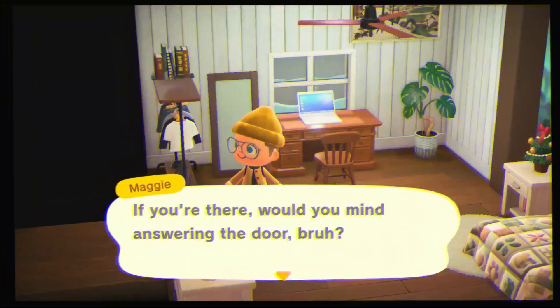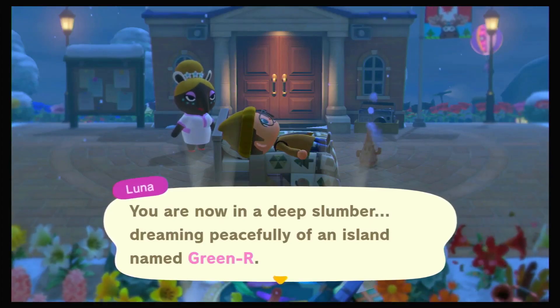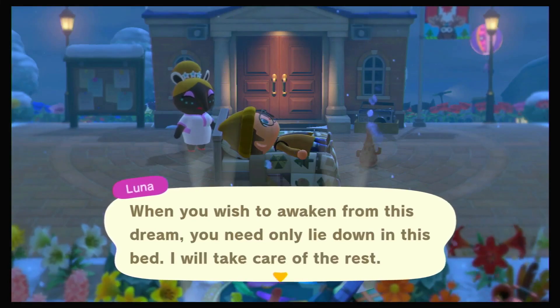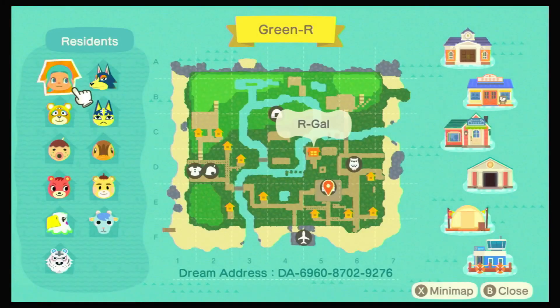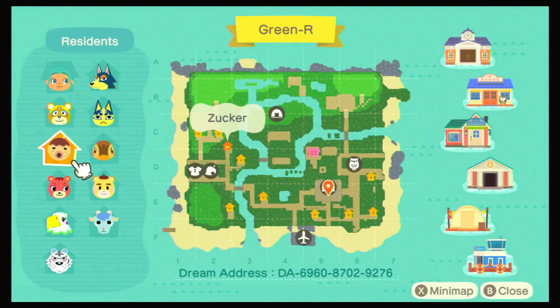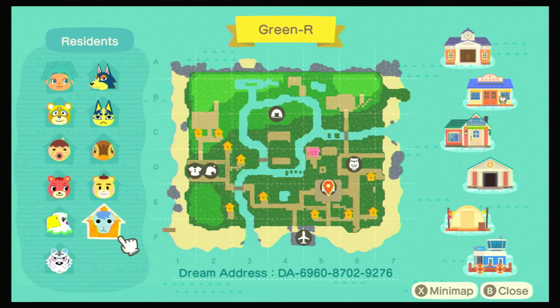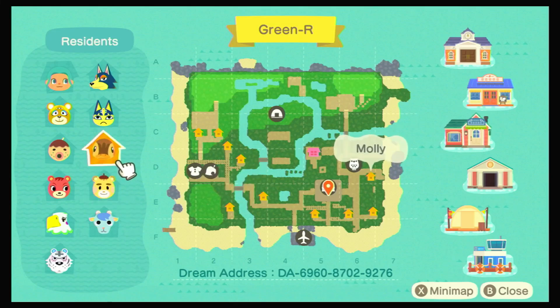We are on the first island and this island is called Green Green R. Let's see the map. We have our gal Paula, the Sucker, Sherry, Celia, Rolf, Sherb, and Marty — the Sanrio villager!